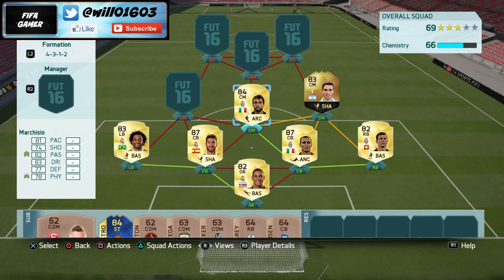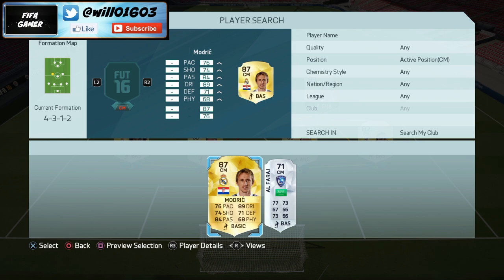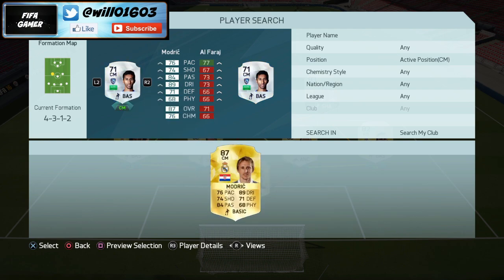As for my center midfielder I go with Marchisio, a really good player. I tend to give this player more freedom to go forward so he can join in with attacks. He's got really good passing, really good all-around stats, and he's pretty quick as well - probably one of my favorite center midfielders in the game.